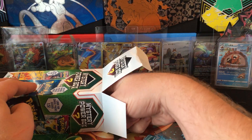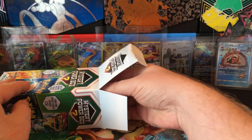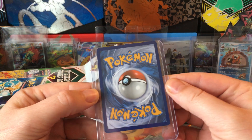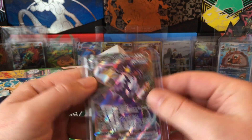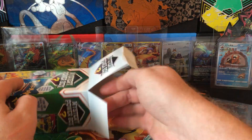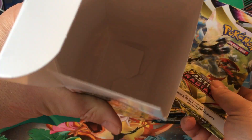I wonder if we got Darkness Ablaze - we do. And we get probably a card which condition-wise looks pretty good. It's Rapid Strike Urshifu, which we already got, and Astral and Brilliant Stars. Anything else? No.